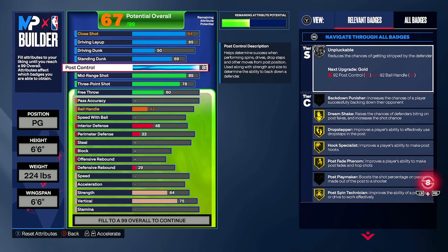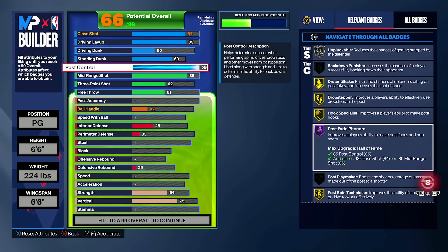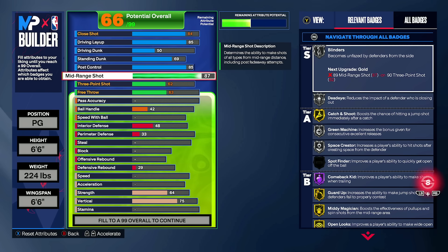Alright, respecting the build a bit. We're now on a 6'6" point guard — but that doesn't matter, don't pay too much attention to it. Let's talk about badges with the mid-range game. At 86 mid-range, you're able to get open looks on gold and post-fade phenom on Hall of Fame. So if you have that 85 post control combo, pairing it with 86 mid-range gives you Hall of Fame post-fade phenom — that's a huge deal.